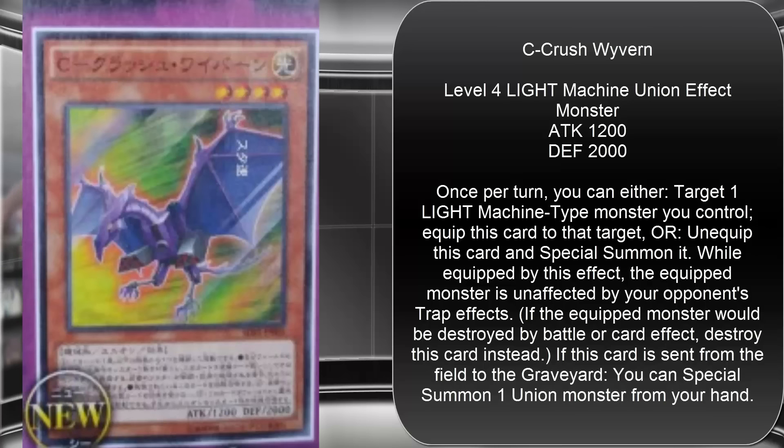Also, all three of them being Level 4 monsters gives you access to XYZ monsters, which is kind of funny — you're already using XYZ in the name, and now you can use XYZ monsters with them too. So much alphabet in this episode.